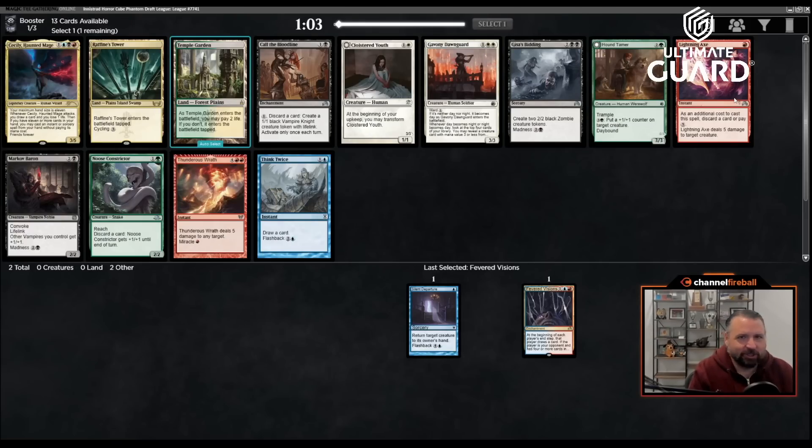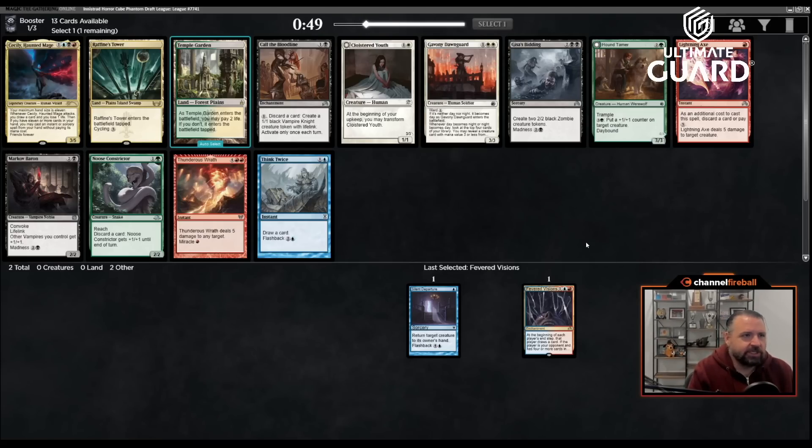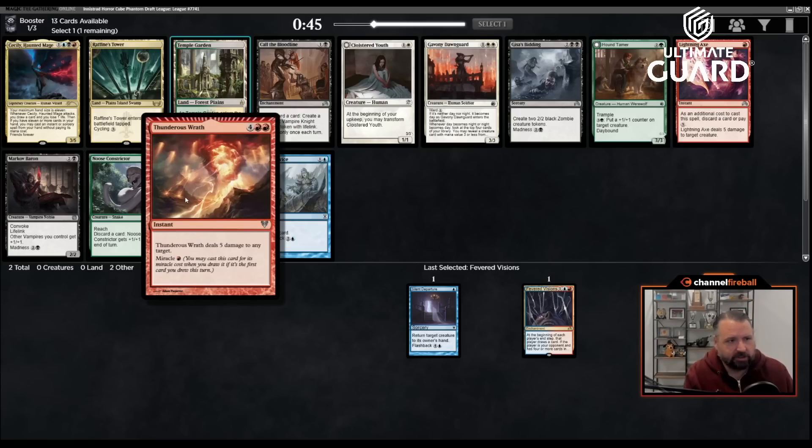I'm going to take Fevered Visions because I'm obsessed with that sort of thing. There's a Lightning Axe too. Fevered Visions basically means both players draw two cards a turn, and at the end of their turn they take two damage as long as they have four or more cards in hand — which they almost always will. So all you want with Fevered Visions is a bunch of cheap interactive spells, making Lightning Axe perfect.